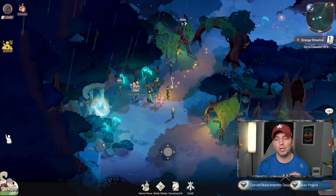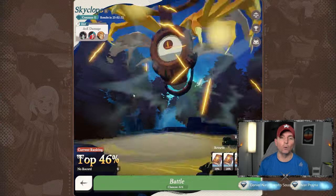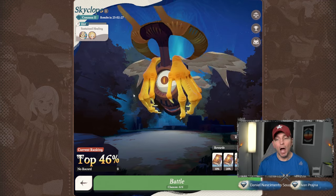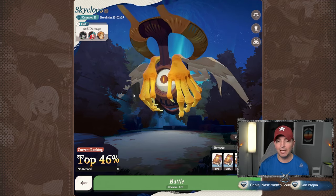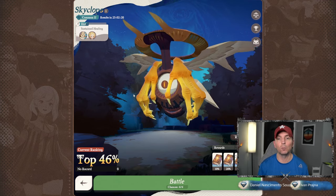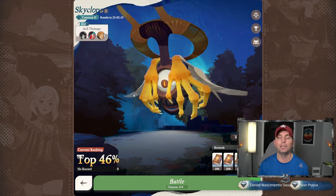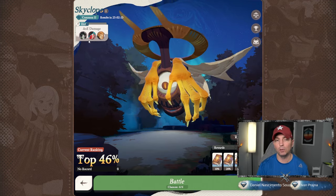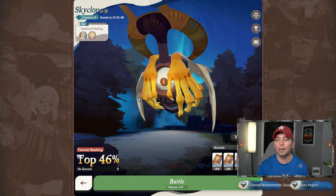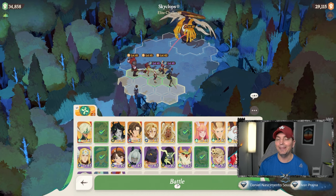Hey guys, welcome back to some more AFK Journey. In today's video we're going to be looking at the continuation of the Dream Realm — specifically Sky Cyclops. I did my initial run and we killed him the first time. Now we're going to look at the best heroes for this game mode. You can see Cecilia and Mariel in the AOE damage, and there's healing within this boss.